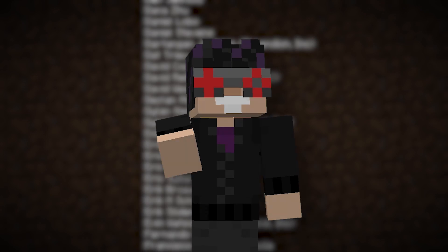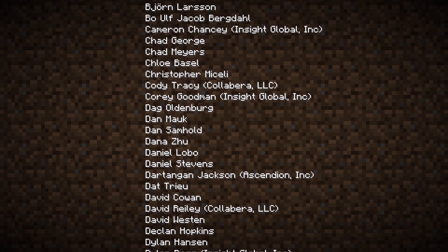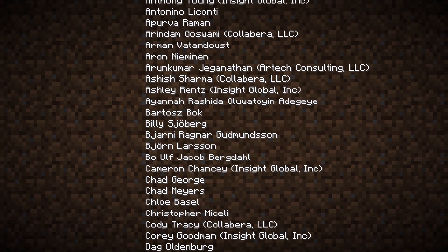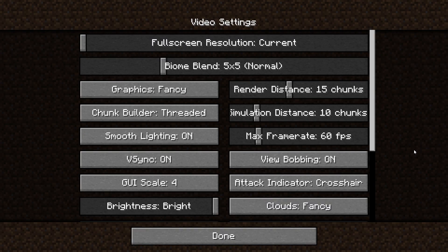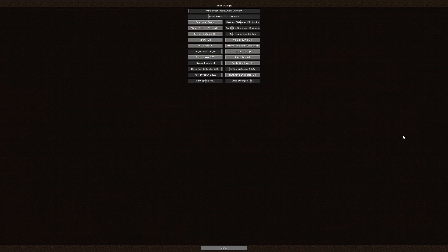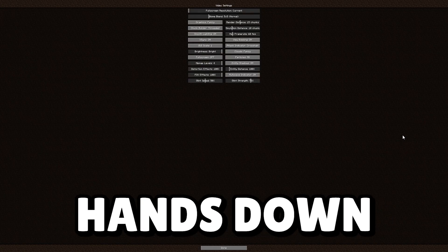Here's a small but interesting change: you can now scroll up while viewing the game's credits, just in case you missed one of your favorite Minecraft developers. And another thing — you can now quickly change your GUI scale with the mouse wheel. This might actually be the best feature in the entire update.